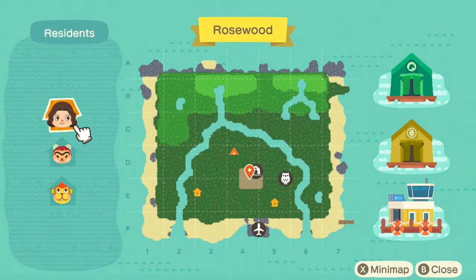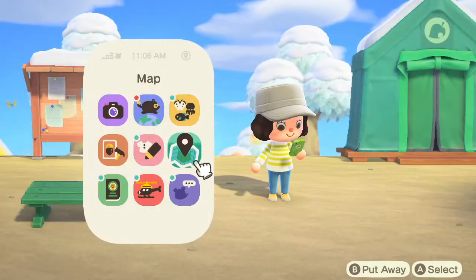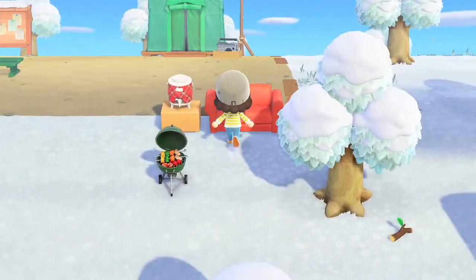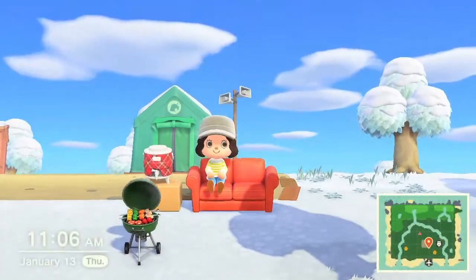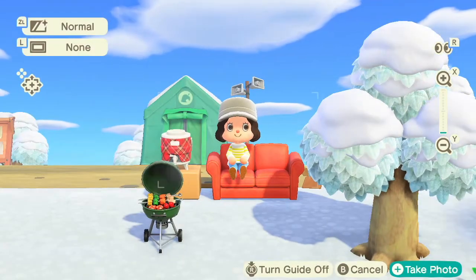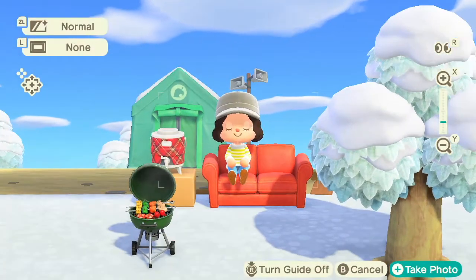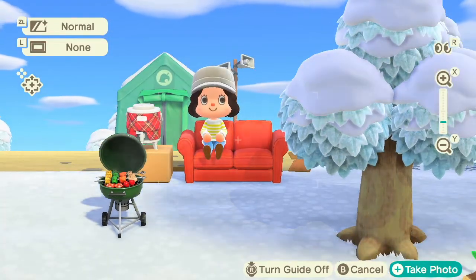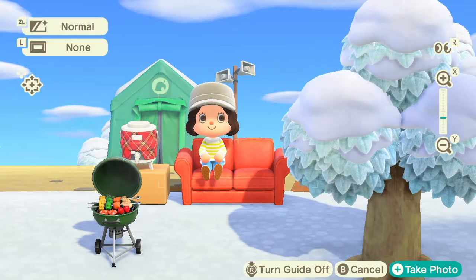I love pairing my island name with the color of my fruit, so I'm really excited to have this island called Rosewood. I've been wanting to name an island Rosewood for a while — I just love that name. I think I've used it for something else in another game, but anyway, I'm going to show you guys around my island.